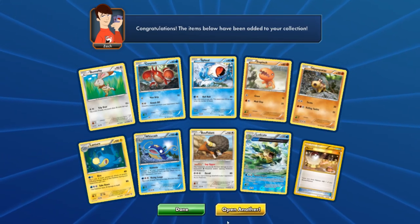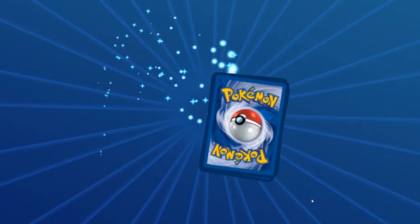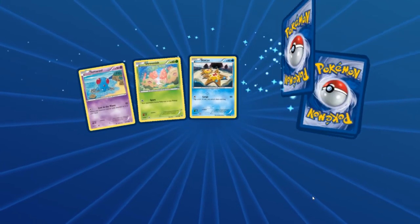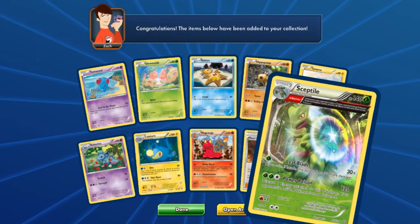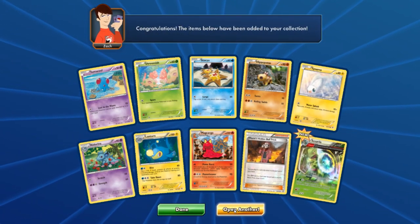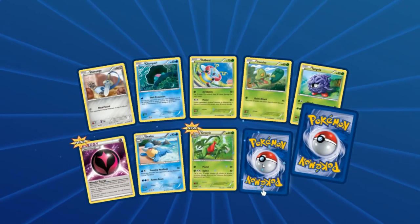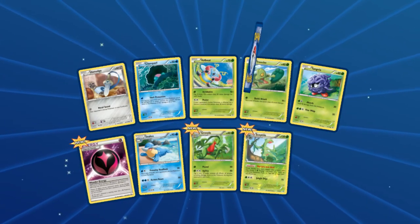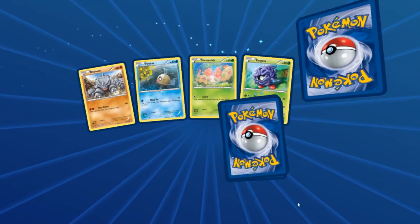Oh my goodness — a Secret Rare Switch! This is amazing! That's seven ultra rares and I am extremely pleased. The Secret Rare Switch is the rarest card in the set in my opinion. And a half-full-art holo Sceptile as well. So seven ultra rares within roughly 40 packs — still at a 6-to-1 ratio.